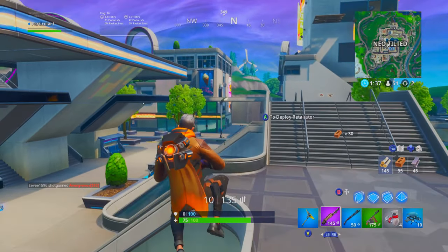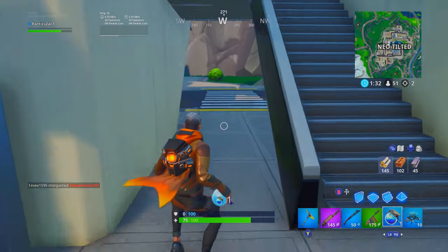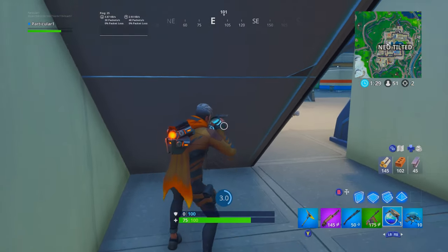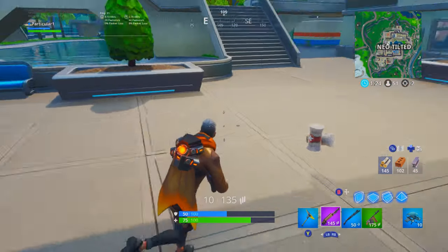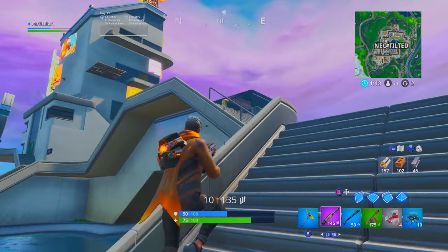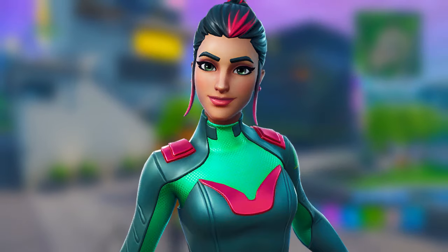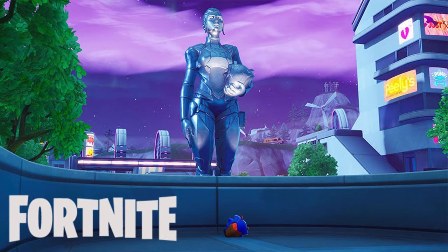Here's another huge question: who created this robot and why? They created it because they knew the monster had escaped, taking Polar Peak with it — a huge threat to the map. So they built a robot to take it out. Who created it? It's the Singularity skin, the Fortnite Season 9 secret skin. Take a look at this loading screen — you can see the Singularity skin staring right at the robot as it's being created. It seems the Singularity skin is the mayor of Fortnite Season 9, because there's a huge statue of her in Tilted Towers.